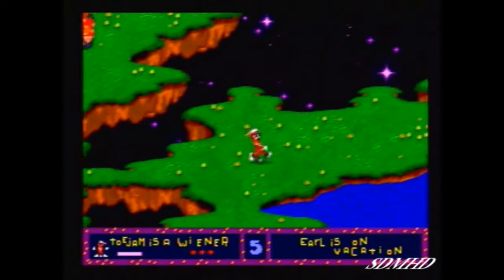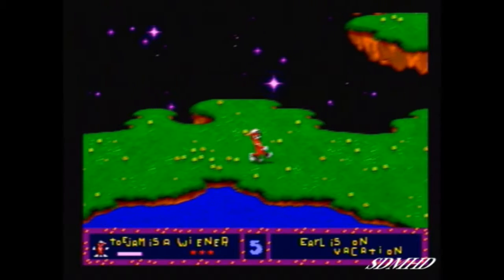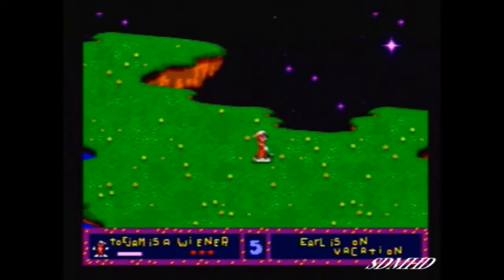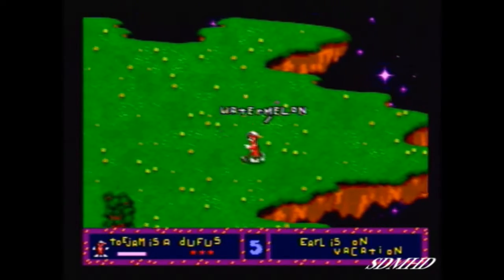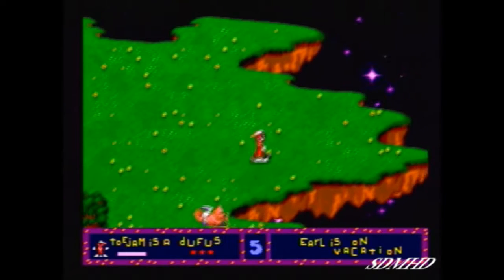Now the stars down there in the left corner, that is your life — that is how many lives you have left. Just for the sake of playing this, I do have an instant life. And I just leveled up — I am now a doofus. Not that I'm a doofus in real life, but my character ToeJam has advanced up to doofus.